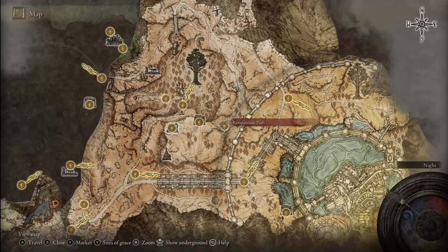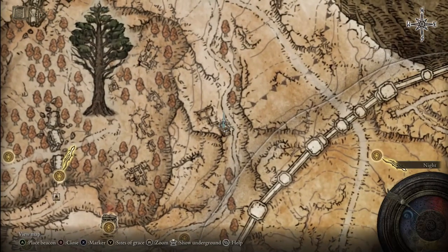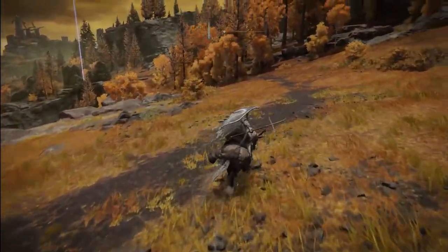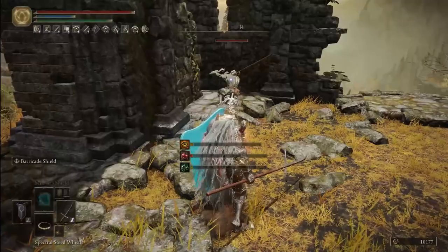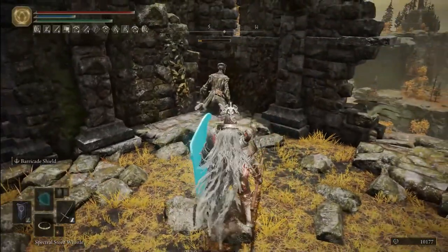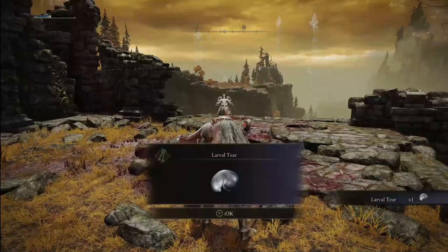For the next larval tear, the closest grace is the Rampart Side Path at the Altus Plateau region. Follow the road up until you reach a little unnamed ruins — the path is mostly straightforward, just follow the road up to the blue marker. Once you reach the ruins, turn to your left and attack the cowering undead soldier, who will then turn into a lion enemy that you have to defeat. Once you do, you'll get your larval tear.